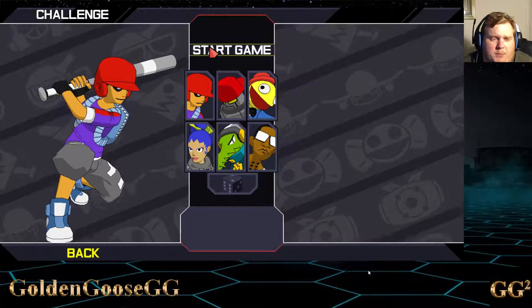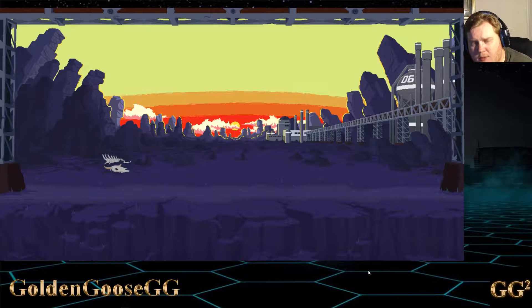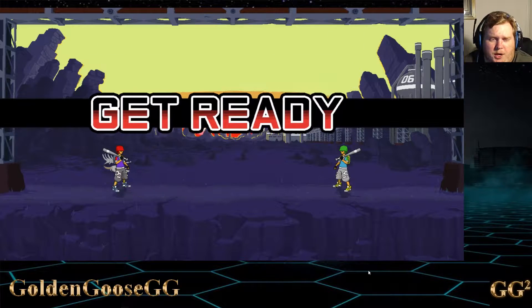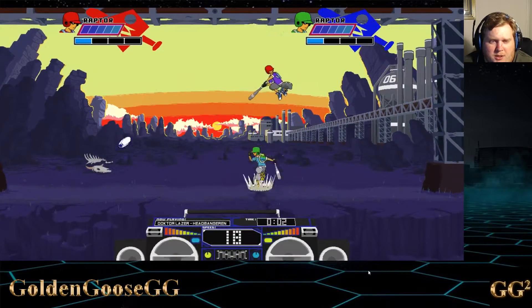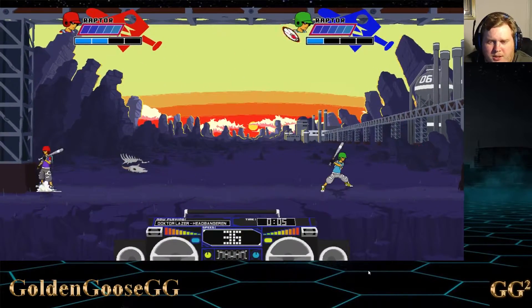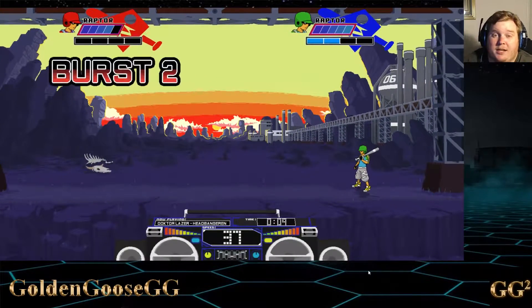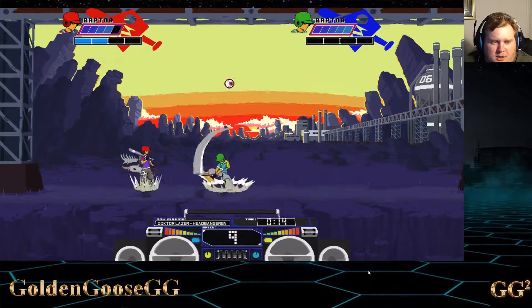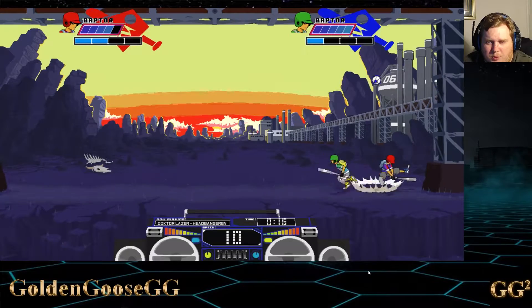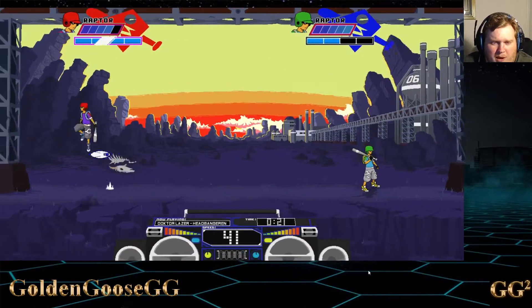I'm gonna pick Riptor — my man — which is spelled Raptor but they call him Riptor. I don't really get that but oh well. All right, so now we're gonna get ready and jump. There's a ball. When it's your color you can't get hit by it; when it's your opponent's color you can get hit by it. I just got hit — that's bad. All right, it's my serve, it's red. You can bunt the ball which will change its direction, and you can speed it up for the power hit.